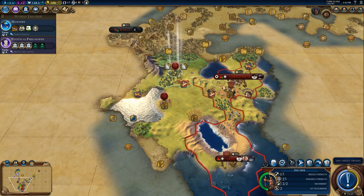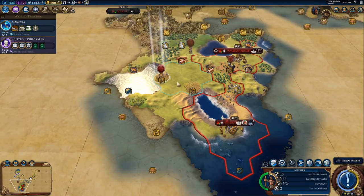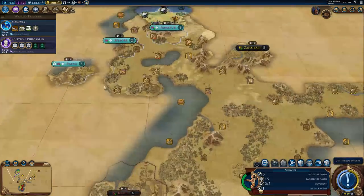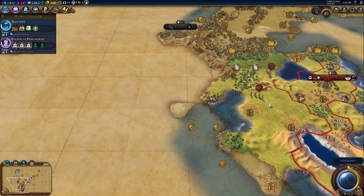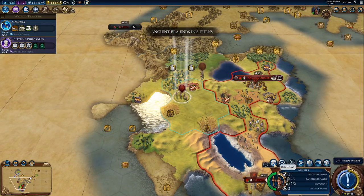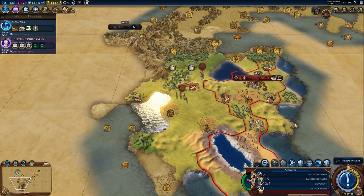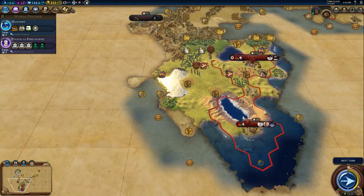Let's bring you back here. No barbarian camps to suddenly spawn in this area - just opening up the fog. What are we at? Nineteen era score. I don't think we're going to make twenty-five, which is fine. We are going to leave you on alert and send you over there, and we're going to wrap it up.